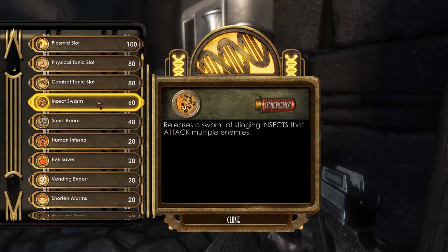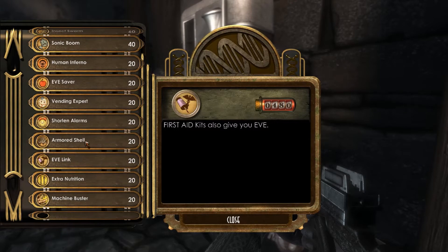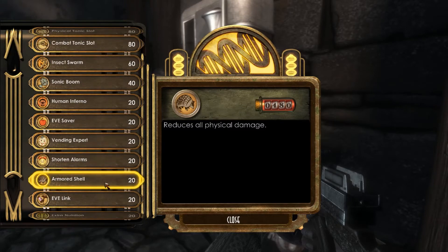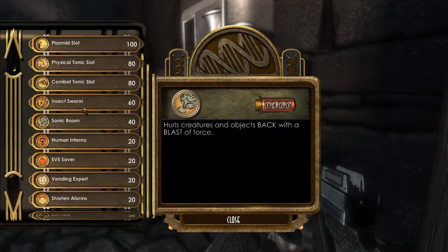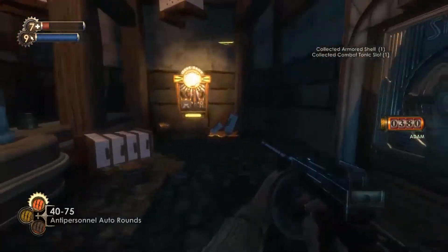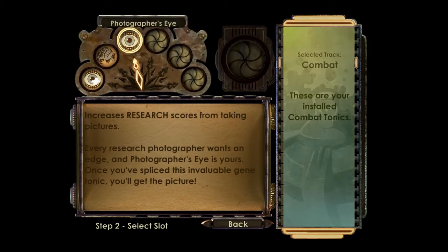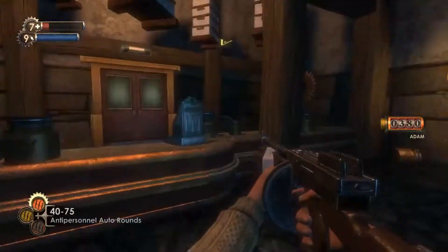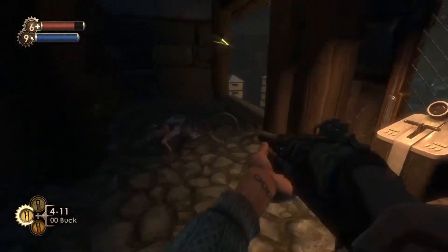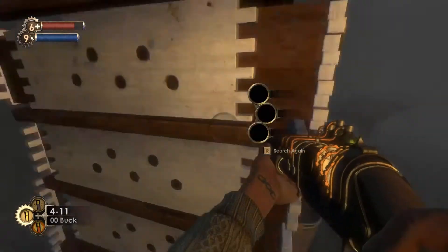Insect swarm? No, because that doesn't help me. Reduces all physical damage — yeah, actually I will do this. And I will take it over photographer's eye. Then I will do combat tonic and put back. I don't know what I put back, I'll check. Not wrench jockey — we just want photographer's eye. So we heal up, break out the shotgun, hit the smoker control, and just hold on. As soon as they go down.